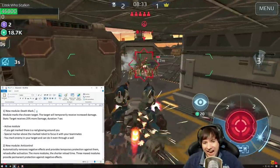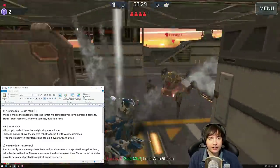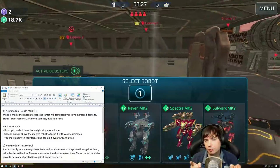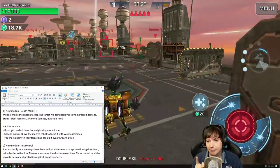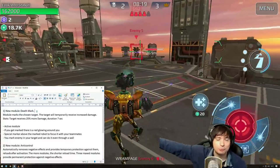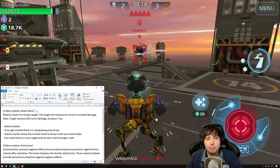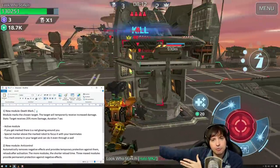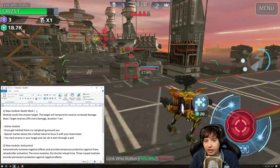When you mark an enemy, not only will you be doing 25% more damage — everyone will do 25% more damage against him. In Free For All, your other enemies will also deal 25% more damage against him, and in Beacon Rush or team modes, your team will also be able to do 25% more damage to this enemy.